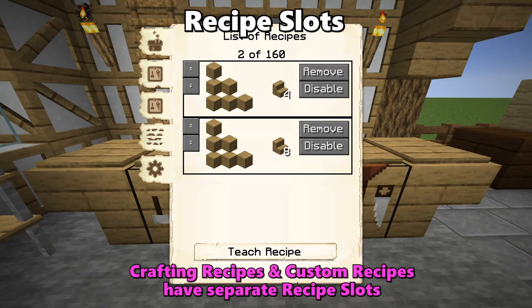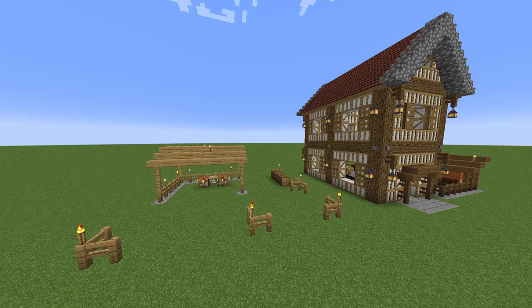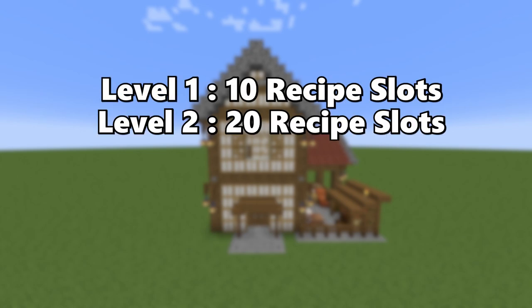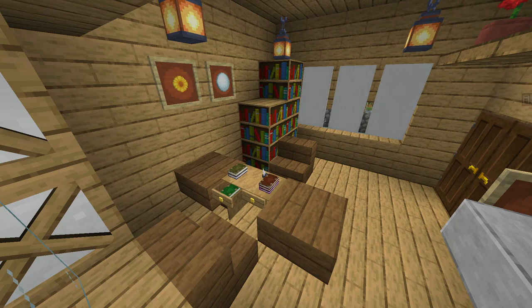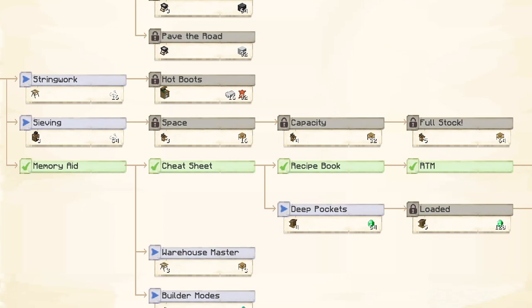The sawmill only has so many recipe slots in which recipes can be taught and saved. Each upgrade to the sawmill will double the amount of recipe slots it can have. At level 1 they will only have 10 recipe slots, at level 2 they will have 20, all the way to level 5 where they will have up to 160 recipe slots. The amount of recipe slots can also be upgraded by unlocking specific researches within the university, starting with the memory aid research, which has an entire branch dedicated to unlocking more recipe slots for all buildings including the sawmill.